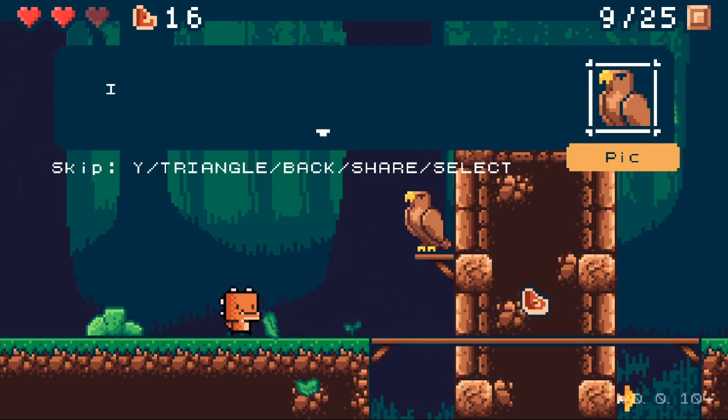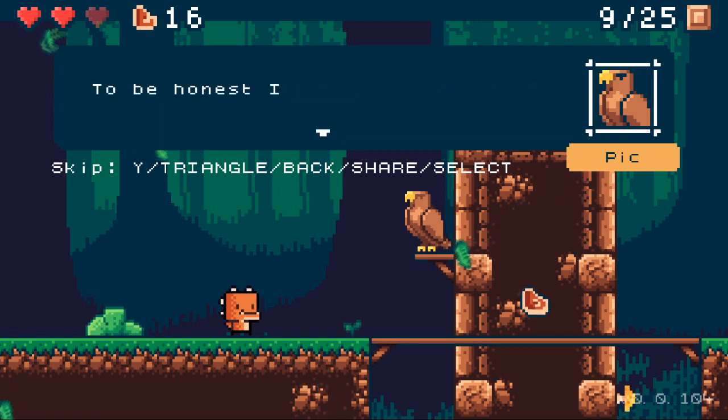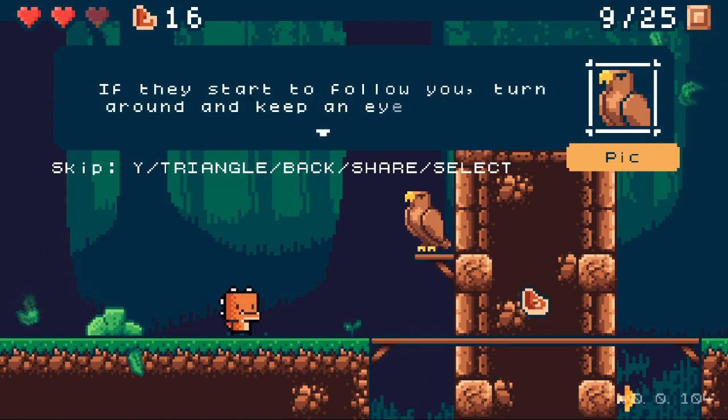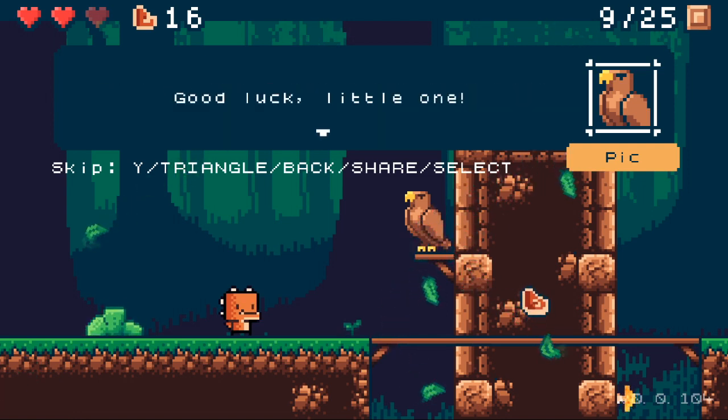A little in-game voice says: 'Little one, I have seen strange yellow birds out there. To be honest, I'm not sure they're really birds. If they start to follow you, turn around and keep an eye on them. This is how you could run away from them. Good luck little one.'